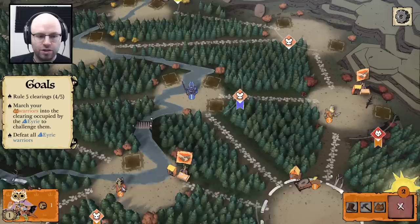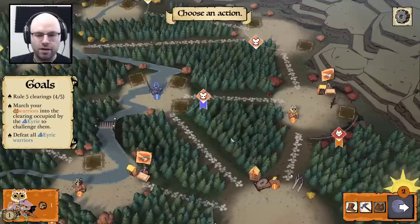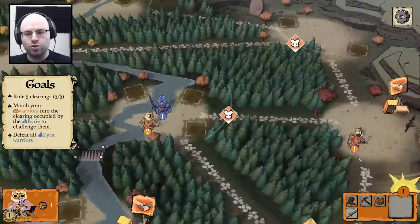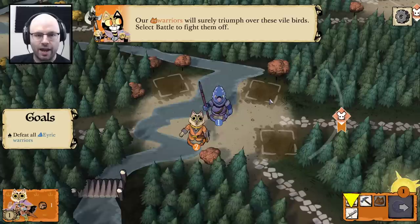I'll take this for now and then we'll do some movement. Let's move you here — we have three warriors. Let's move you here, and let's move you here as well. So we've done recruit and two moves, and I believe that'll be the end of our turn. Our warriors will surely triumph over these vile birds.